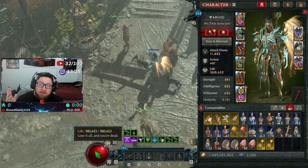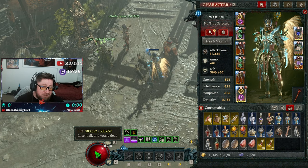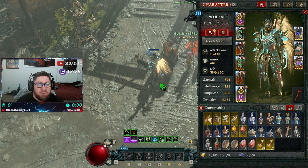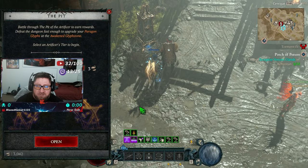It's absolutely crazy — some players are getting over a million life depending on the build they're playing. I advise you to take advantage of this: go ahead and pop the elixir, go have some fun, and do some 150s. We're actually going to go try to do a 150 right now.